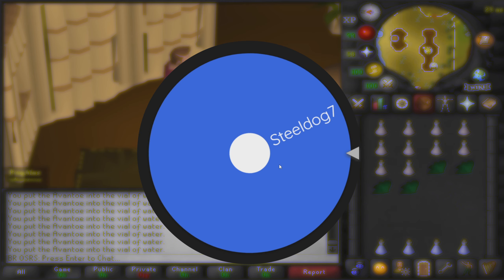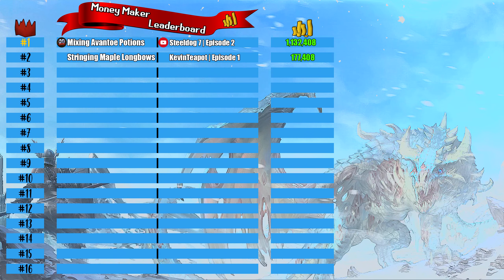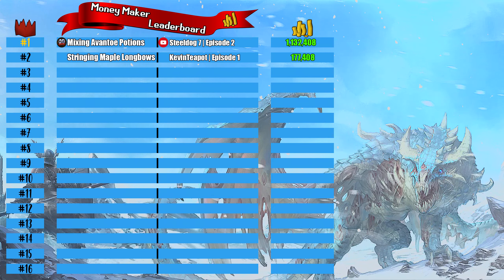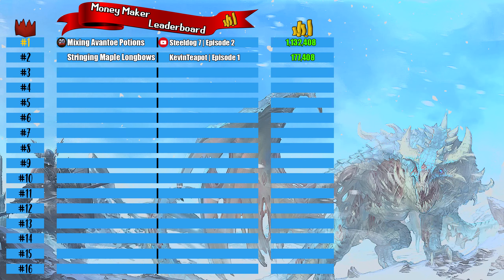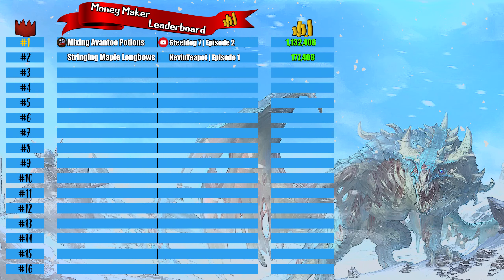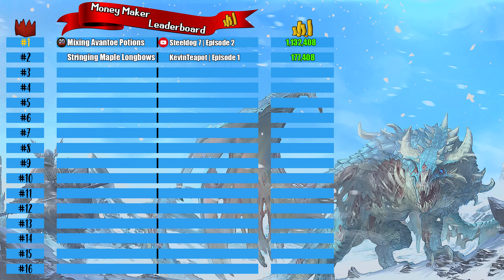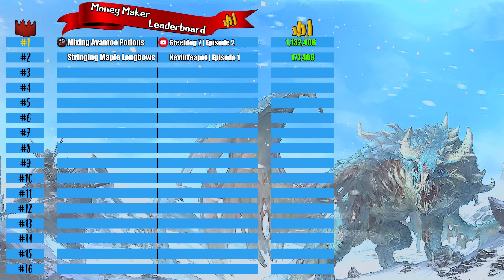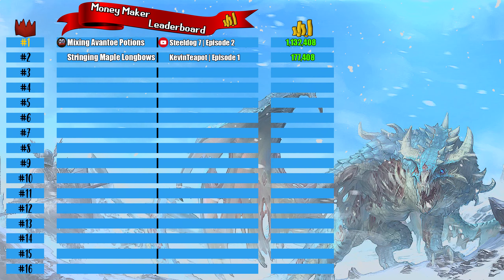Let's jump over to the money maker leaderboard, where I rank the money makers after trying them. It's split into four columns: rank, name of the money maker, the winner and episode they won on, and how much money the method made. Today's money maker — mixing avantoe potions — netted a massive profit of 1,132,152 gp, and today's lucky winner was Steel Dog Seven.